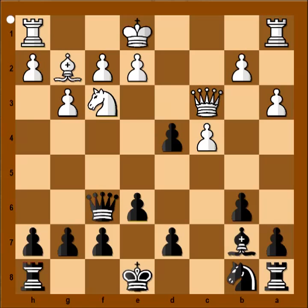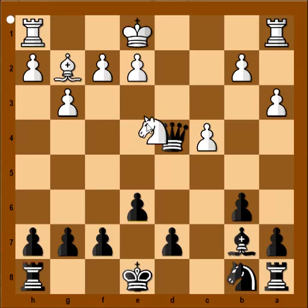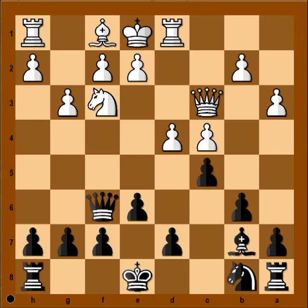If bishop to g2, then pawn takes pawn, and white is advised not to capture the pawn — he would have to play something like queen to c2. Because if queen takes on d4, queen takes queen, knight takes queen, and bishop takes bishop.